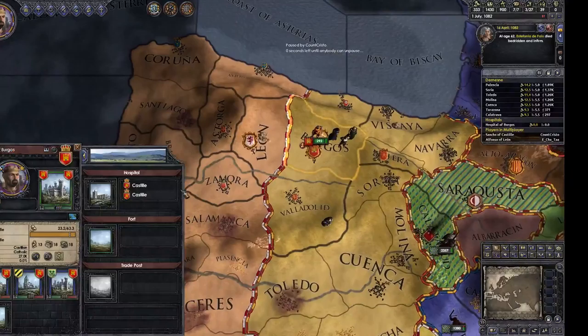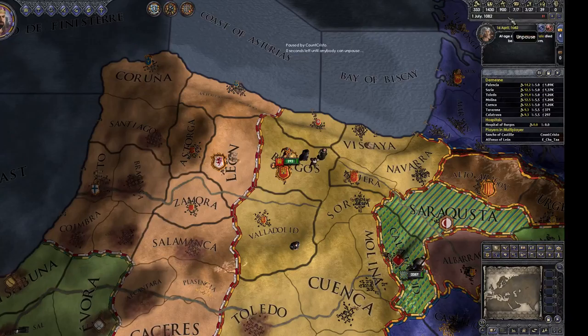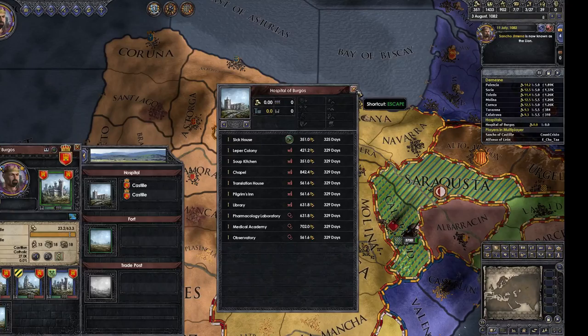Hospitals — once you can build upgrades giving 5% more disease resistance, there's lots of useful stuff to build in here. If there's a red building, that means you need a higher tier first, like a sick house — you can't build anything until you build a sick house. The higher levels of hospitals are absurdly expensive, like 5,000 gold to reach one of the higher levels. Sick house level 1 costs 300, then it goes to level 2 called something like expanded wards, and so on.